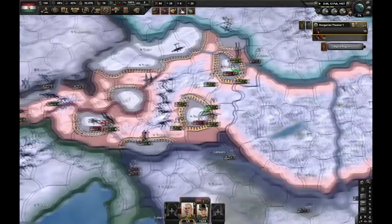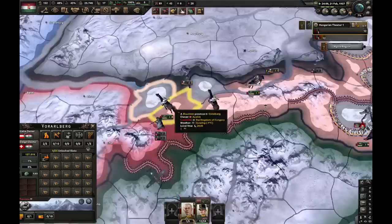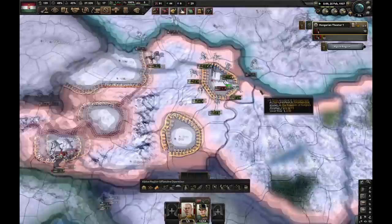Here we are — we have control over Upper Austria. We managed to destroy another division spawned in Graz. We also took Innsbruck, which gives us control over Tyrol, and took the province in Vorarlberg giving us control over that state. The only thing we need to do now is take Vienna. Just as I'm saying this, we finished Industrial Revitalization, which means we've got about 10 days before we can take Vienna without losing time not doing focuses. And we took it — let's now do Restoration of Austria-Hungary.